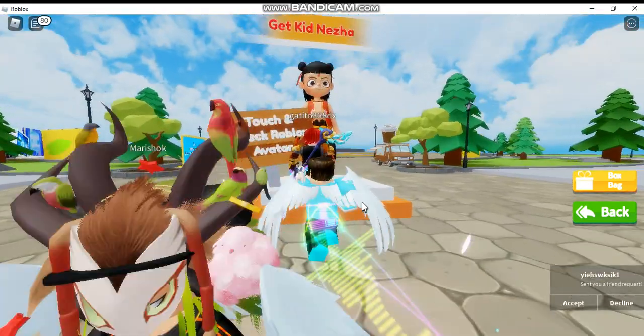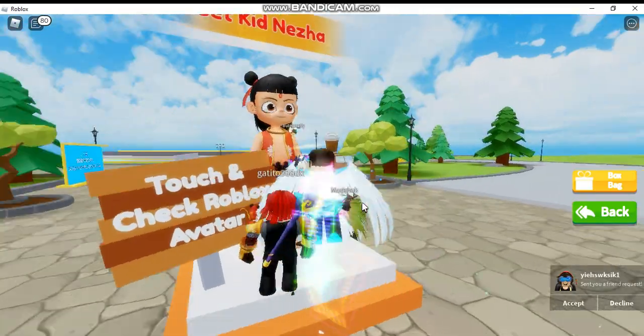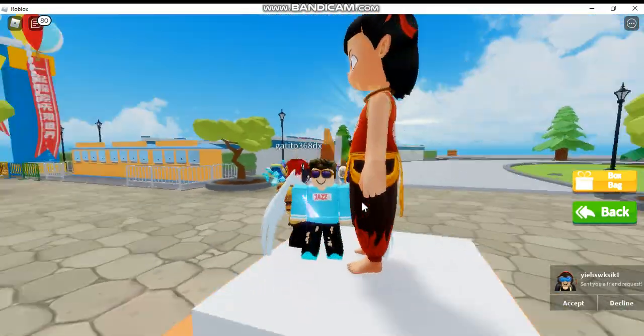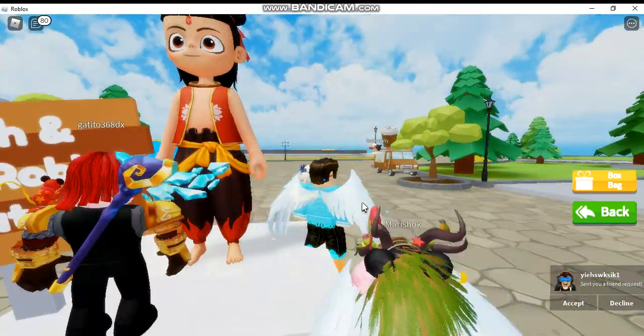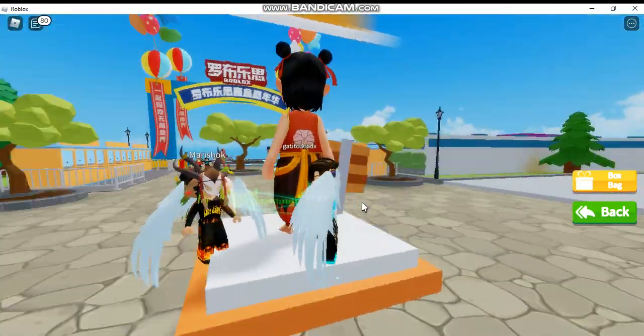You're gonna walk to Kid-Niza and touch it. Touch Kid-Niza like this. Make sure that you're touching him so it works.